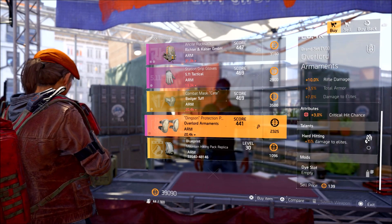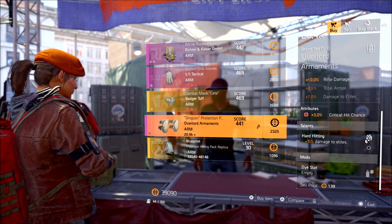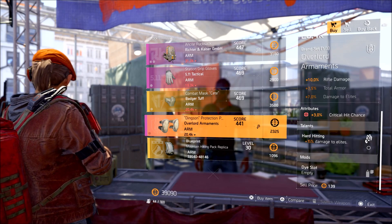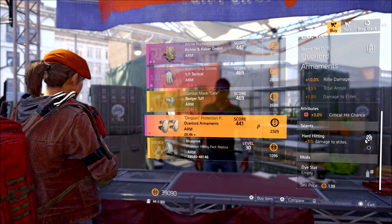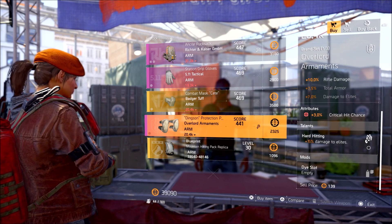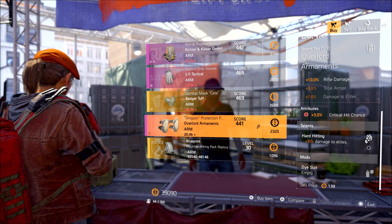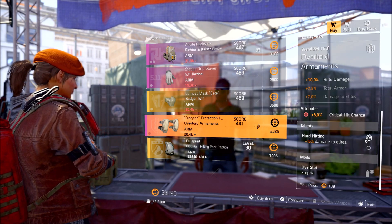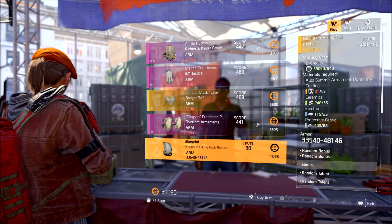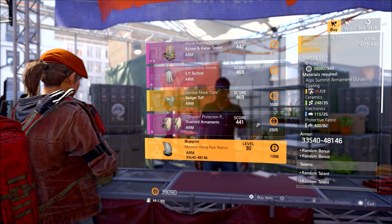The Overlord Armaments is actually pretty nice. It has Hard Hitting which gives 15% damage to Elites — always nice, especially with how you're going to be encountering Elites anyway. This is something you can recalibrate onto your other set. It's a really good talent and definitely one you should look out for. It's only 2,325 so definitely worth picking up. And finally we have the blueprint for the Backpack, which you should also be picking up.